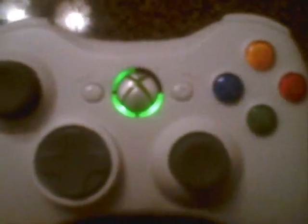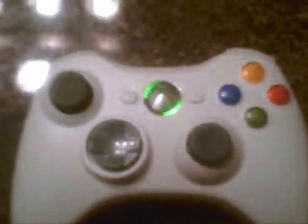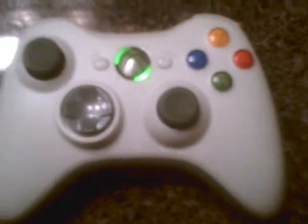Now for playing Call of Duty, this option is useless because the left trigger is your aim, and you're going to turn it off. Now for the three-mode option, it's also added in. For that, all you do is press and hold the switch that turns rapid fire on for five seconds.